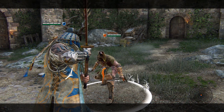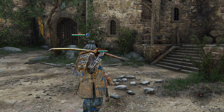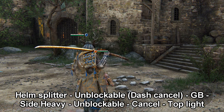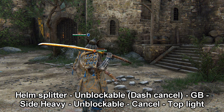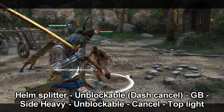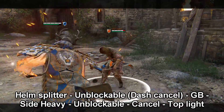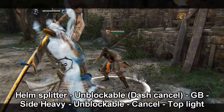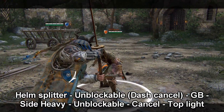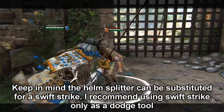Now I'll get into some more advanced combos implementing the initiation tools with Swift Strike and Helm Splitter. The first combo is: Helm Splitter into unblockable, dash cancel into a guard break, get a side heavy, go into the unblockable again, cancel, and then top light. I know that sounds like a lot — I'm going to put that on screen so you can get a better idea, and then I'll show it right here. That's basically what it looks like — takes a decent amount of stamina.